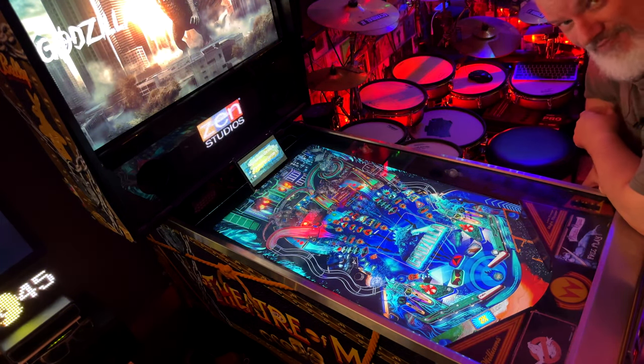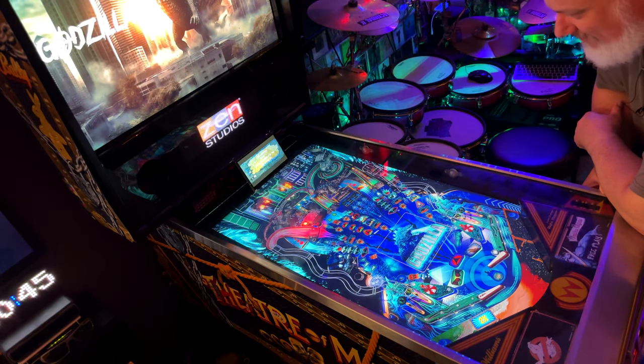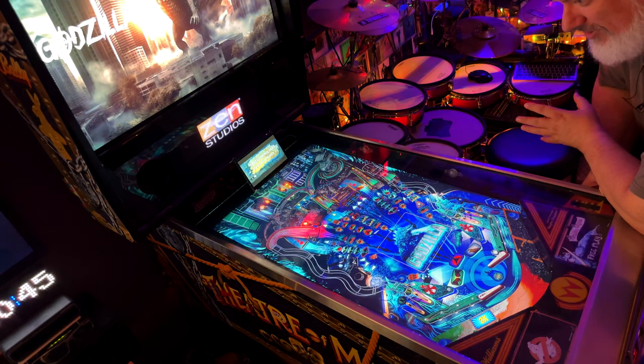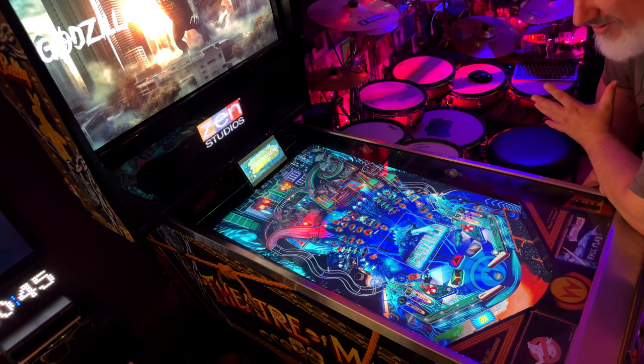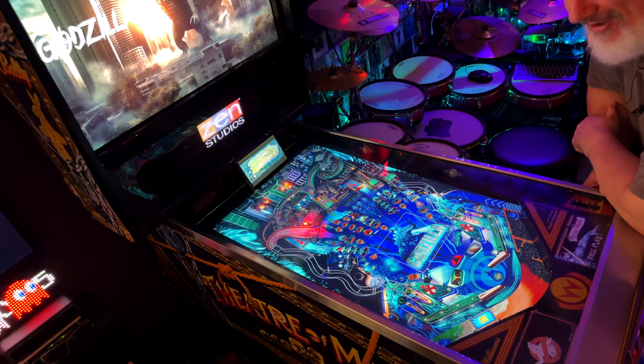Lighting — really nice for a cabinet table. As I keep saying, they can look flat if the lighting isn't right, but this is good. It didn't dynamically change too much, but it's solid and it just looks nice. I can't really complain — I'm giving it an 8 on lighting.